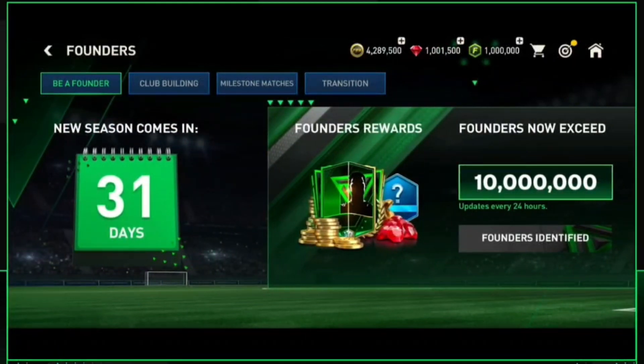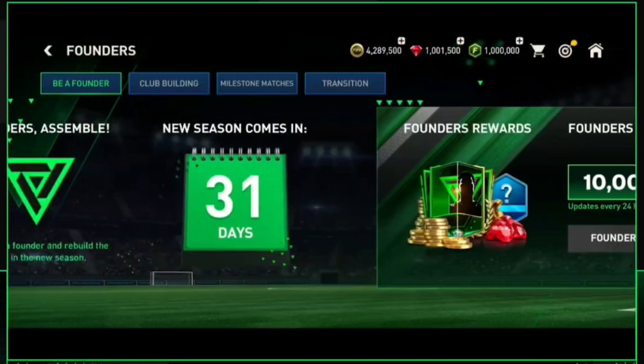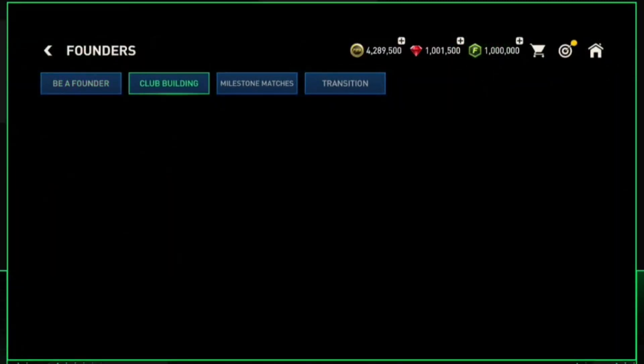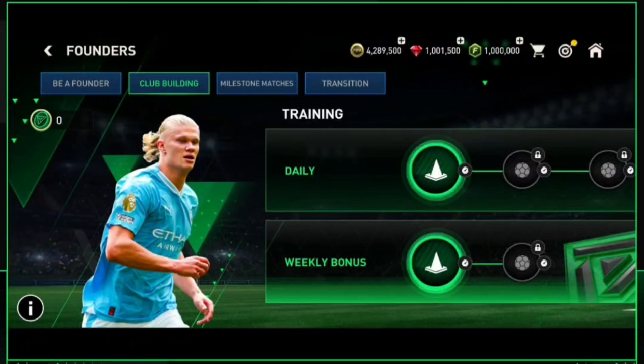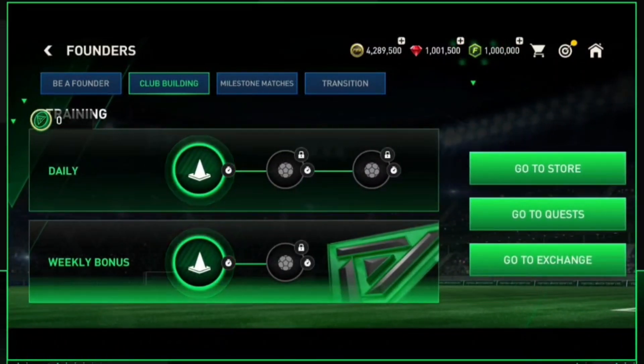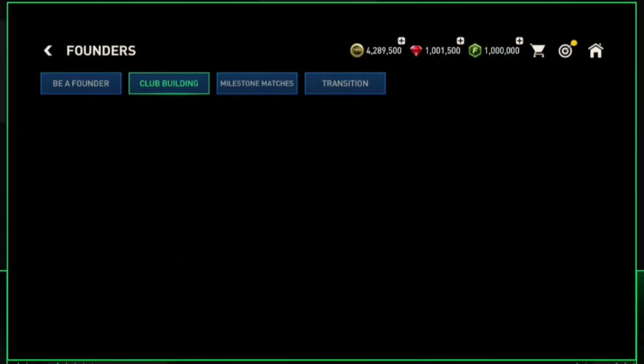Also we are getting some pioneer cards in this event, which are none other than the now-and-later type of cards we saw in earlier FIFA Mobile seasons. For those who didn't know about now-and-later: you will get the pioneer players from this event, and the same card will carry over to the next season FC 24, but with a lower-rated card.